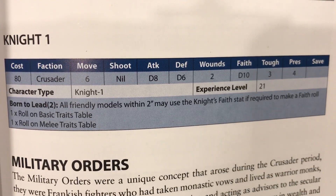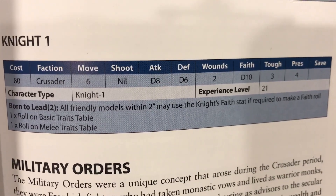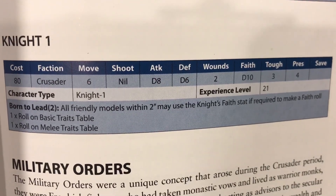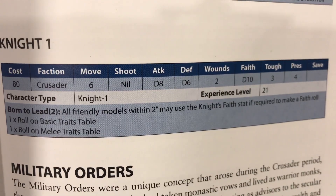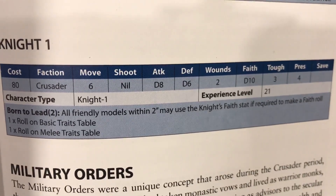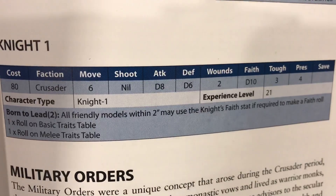They both have a d8 for attack and a d6 for defense, and they both have two wounds. They have a faith stat of d10, a toughness of 3, a presence of 4, and no save. We've outfitted them with swords and armor, so that changes things. They both have heavy armor, bringing toughness up to 5, and a 4-plus save from their long shield and helmet. However, because Sir Left has a two-handed sword, he can't use his shield, so he has a 6-plus save from his helmet only.